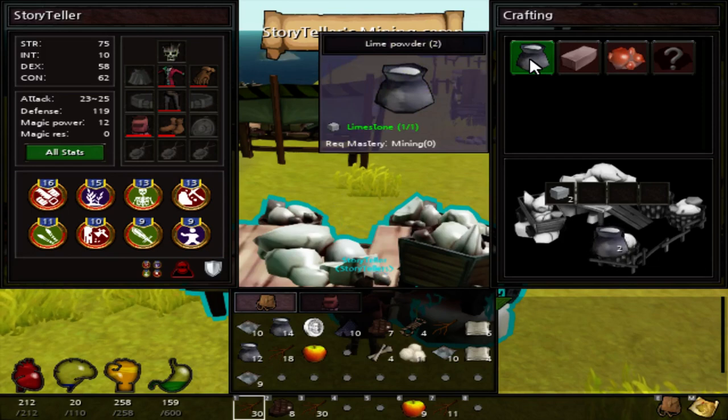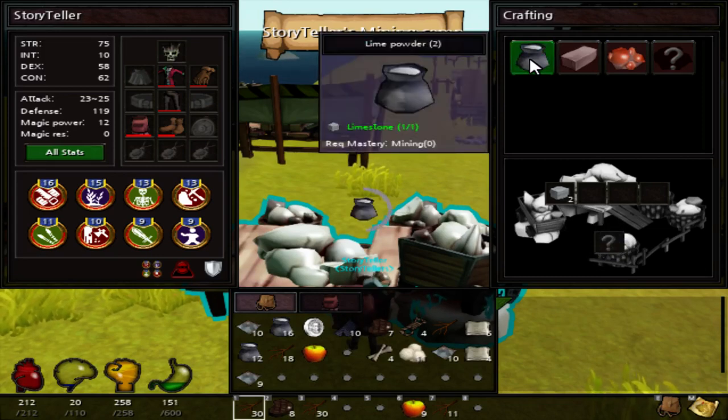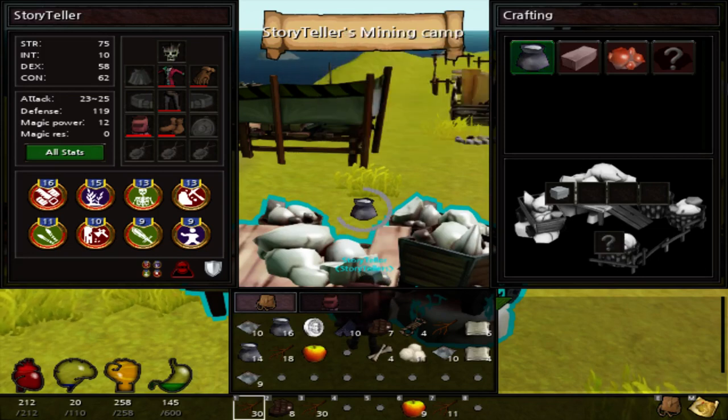The last thing is the stone wall upgrade kit bug. You could upgrade a wooden wall to a stone wall with a stone wall upgrade kit, and then get back the stone wall upgrade kit from the wall after building it onto the wooden wall and dropping it. That's fixed now. They're trying to help us a lot, and you guys can't get anything cheaper — which is better for me, so you can't catch up to me that fast.